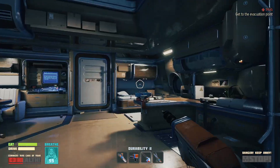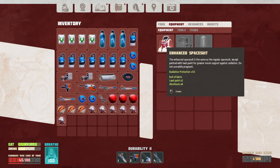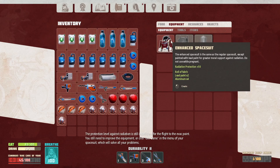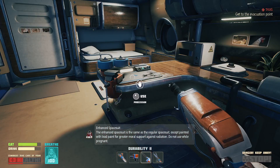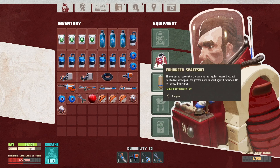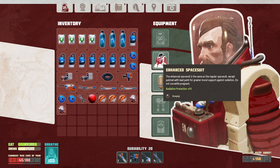And now I can finally make the enhanced space suit. The protection level against radiation is still insufficient for the flight to the evac point. You still need to improve the equipment, or click exit game in the menu of your space suit, which will solve all your problems. Let's get it. I'll equip it — so it just gives me radiation protection, nothing else.